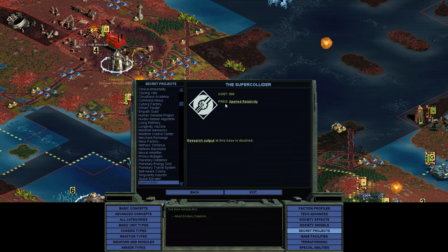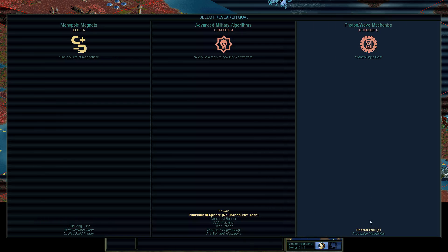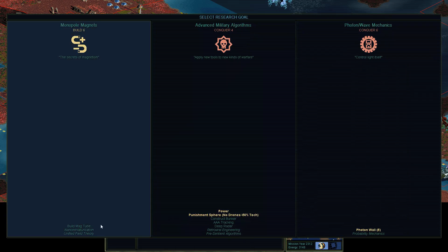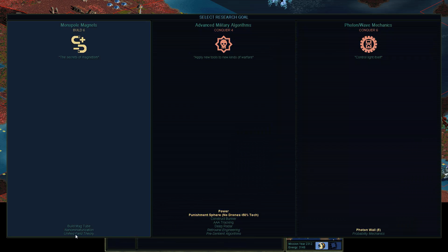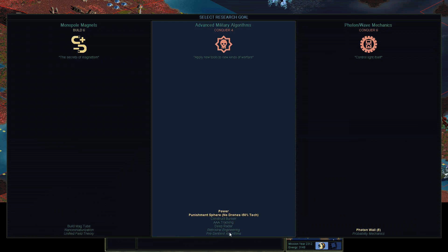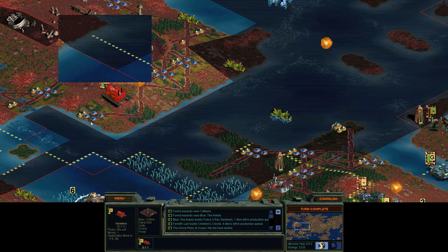New tech — it's not even that good, just doubles the research at one base. Not too good for us. More defensive armor, I believe. Nothing says Fusion though. I think I'll go with Magtubes. I am going to have a large land force and I'd like to be able to get to the front faster.